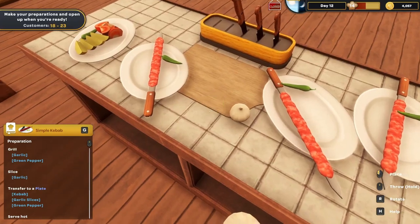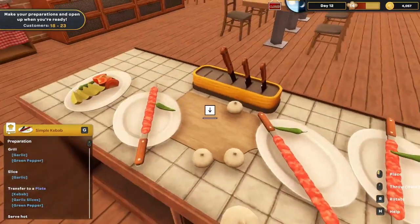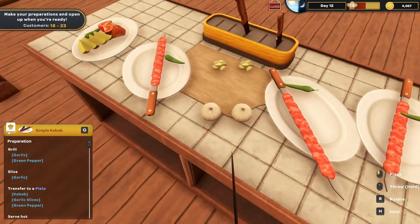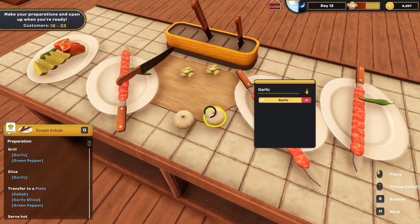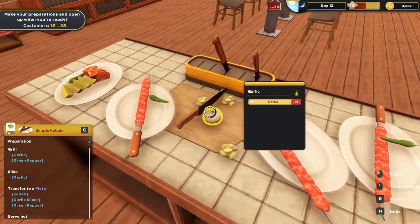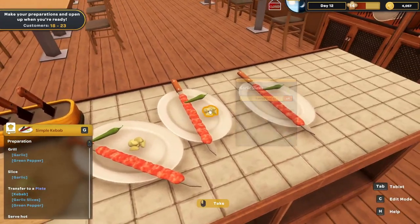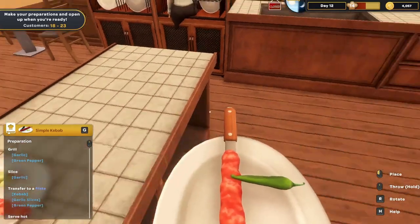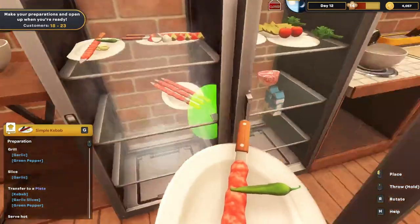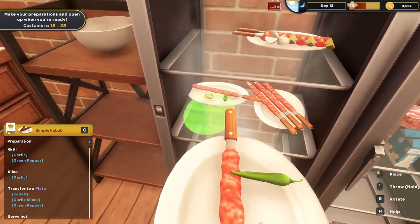Slicing the garlic — it's not letting me put it on the cutting board. Okay, now it is. This is not how I would cook, but for the game this is the only way I can keep these items straight. I don't have a lot of space in here either, unless I could stack them, but I don't really trust that.